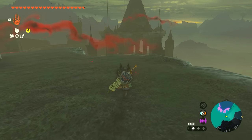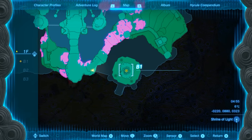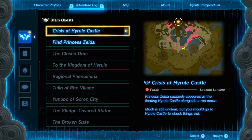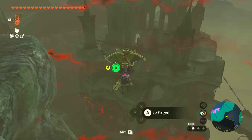Hey guys, this is going to be a walkthrough of the Secret of the Ring Ruins questline. This does require you to first find Zelda in the Crisis at Hyrule Castle. This does not lead to the end of the game — this is not the last mission. I avoided it because I thought it was, but it's actually not.